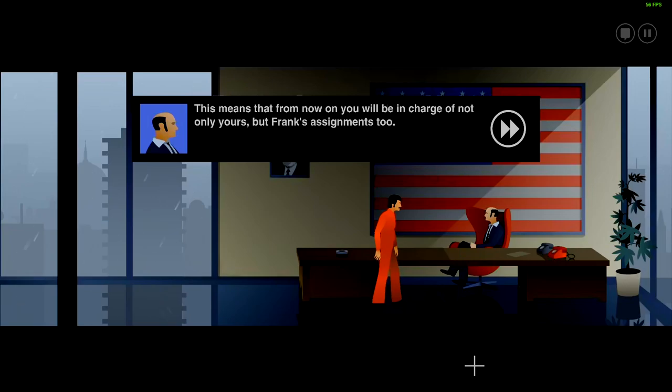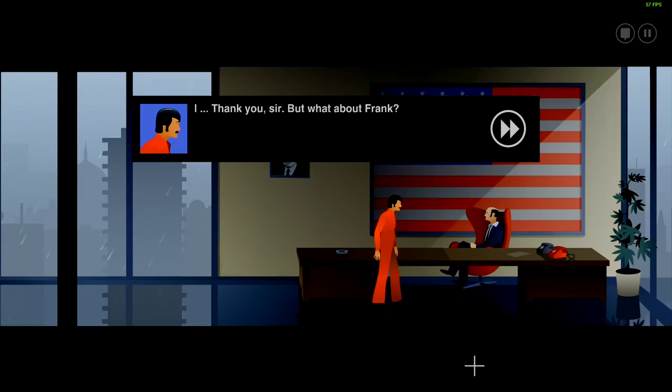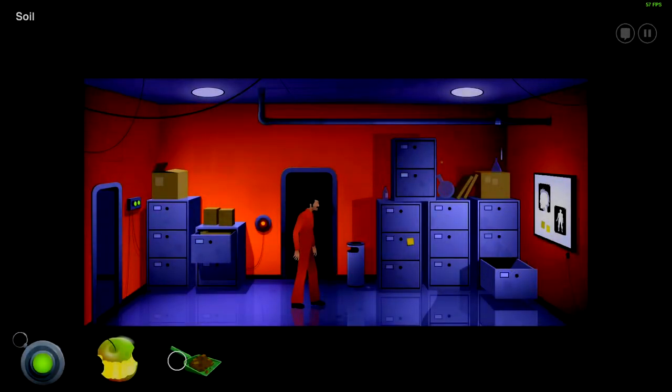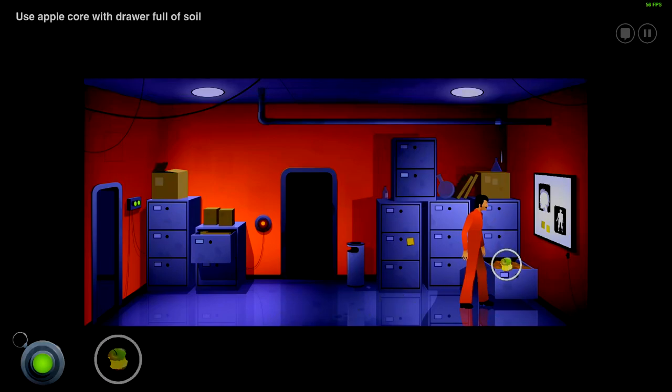Meanwhile — a flashback to management telling Joe he's now in charge of not only his own but Frank's assignments too: downstairs lab sanitation, drain assignments, the works — with all the clearance that entails. A lot of responsibility. 'We're investing in you, Jasper.' Joe needs to be quick — another version of himself could be down here at any moment. Time to get an apple from the future. Plant apple seeds in the soil pile near the light wall.